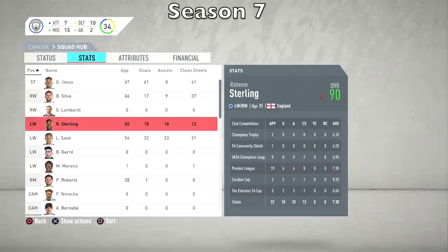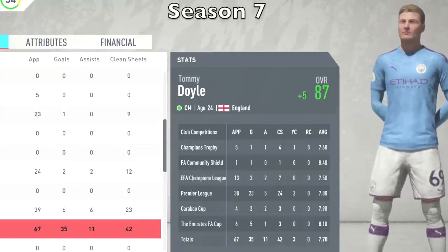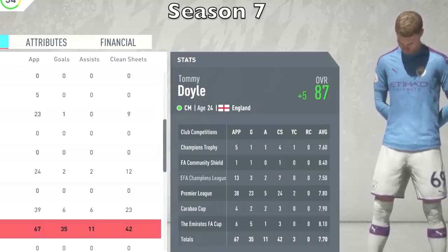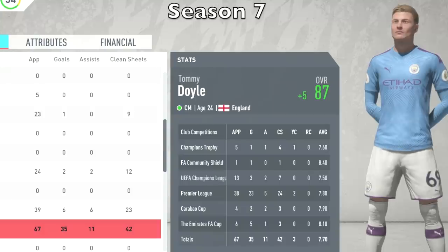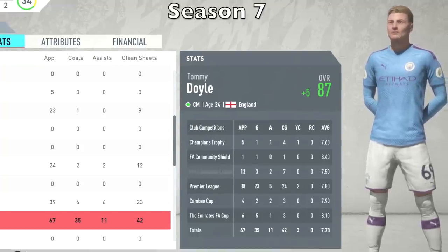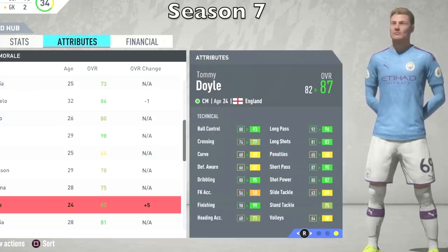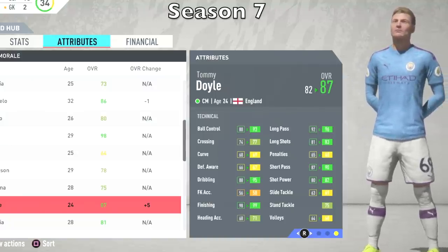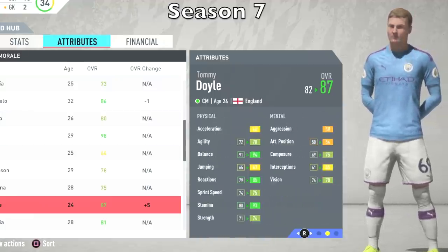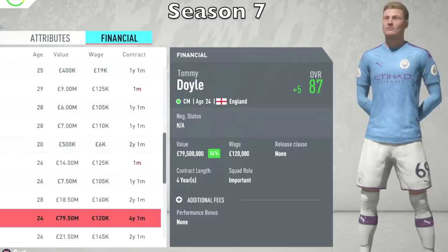We're at the end of Season 7 and it is looking good. His overall has gone to 87 — a plus five growth in the seventh season. It looks like dynamic potential is kicking in, surpassing his given potential of 85. Overall, he played 67 games this season, 35 goals, absolutely killing it in the Premier League with 23 goals and 11 assists in all competitions. Match rating of 7.7 on average. Some stats have hit 99 — he's got 99 finishing now, which is crazy considering where he started. At 24 years old his value has gone up to $79.5 million.